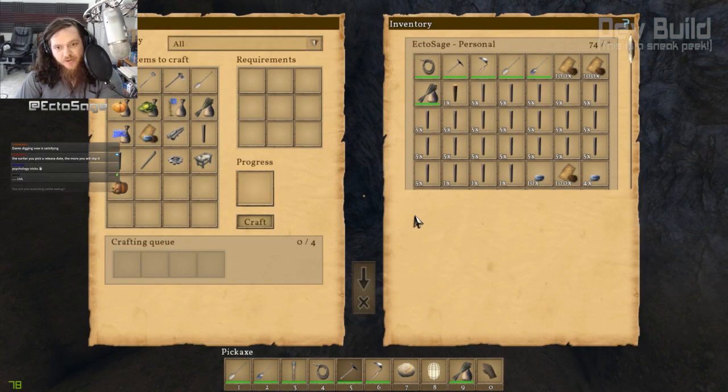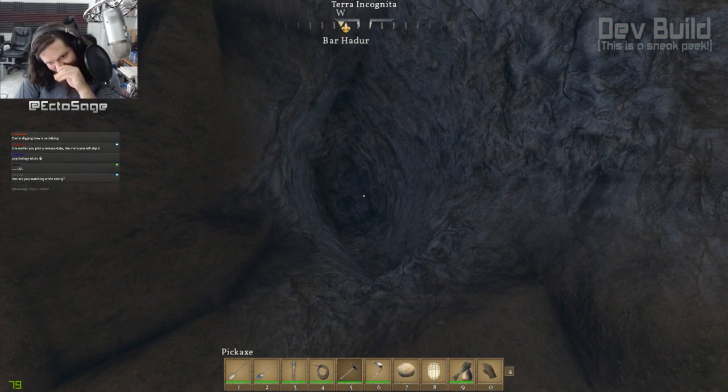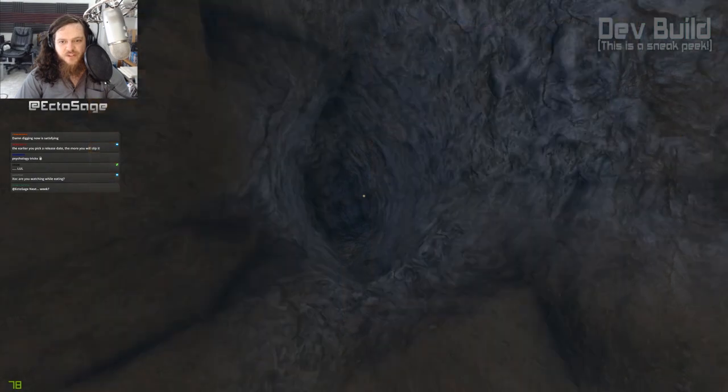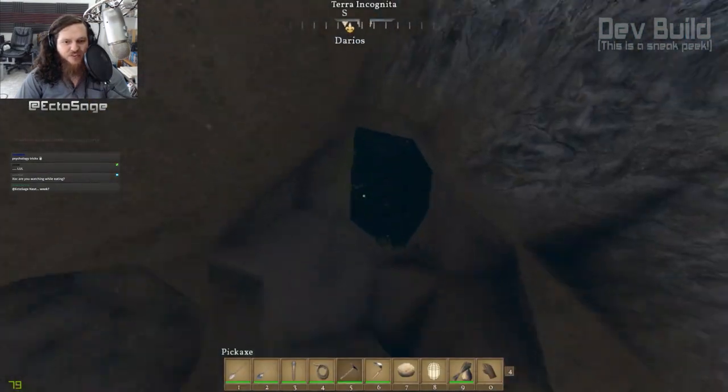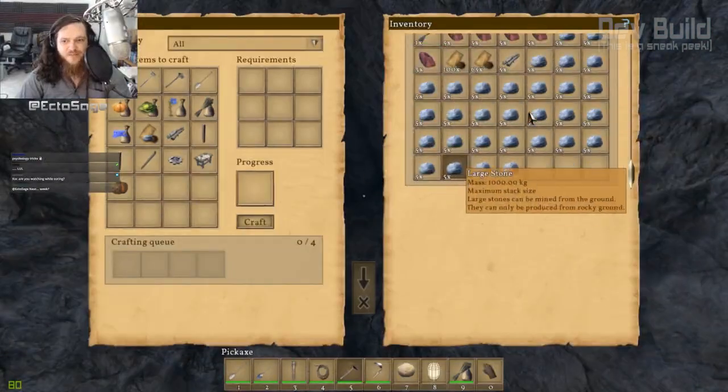Even though I'm in creative mode right now, it'll still mine that quick even in survival mode. Works exactly the same. Of course, I might need to put some small carts down here for stone and maybe make a pulley system to get the stone back out to the surface. I did find quite a bit of stone there.